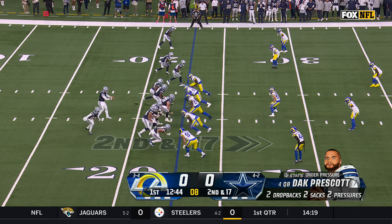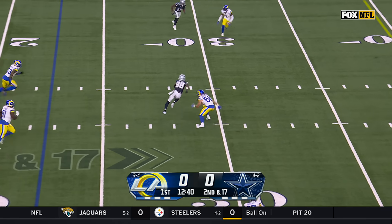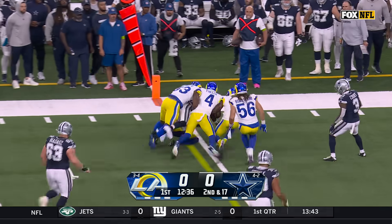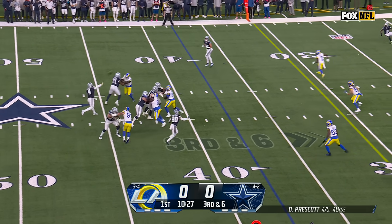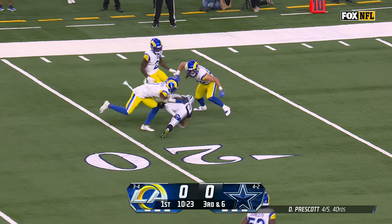Early on, the Cowboys have no answers to this Rams front. Second and long, four-man rush. Prescott gets rid of it over the middle — CeeDee Lamb, nice catch and move. Lamb turns on the speed to the outside for a first down. They need six. Four-man rush this time, blocked far side of the field, and it's caught for a first down — Brandon Cooks.